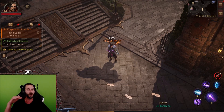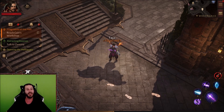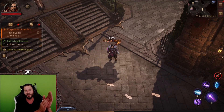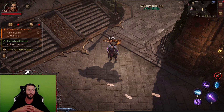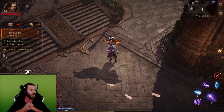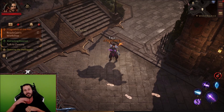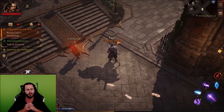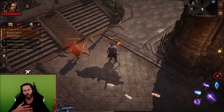I wanted to show you guys day one's progression. Currently I am sitting at level 54. The second I hit level 18 I went straight to the rifts and ran a total of 93 rifts today with 43 white chests. I got three four-star gems — a Howler's Call, a Chipped, and also a Blood Soaked Jade.